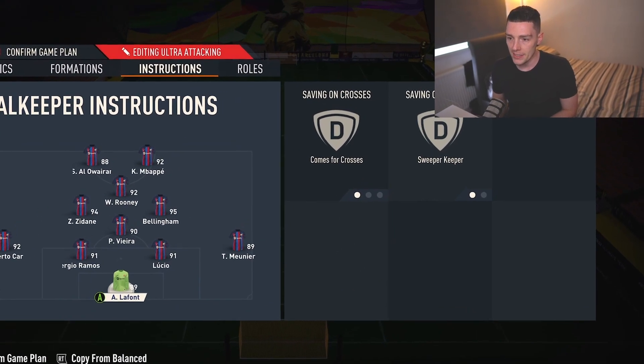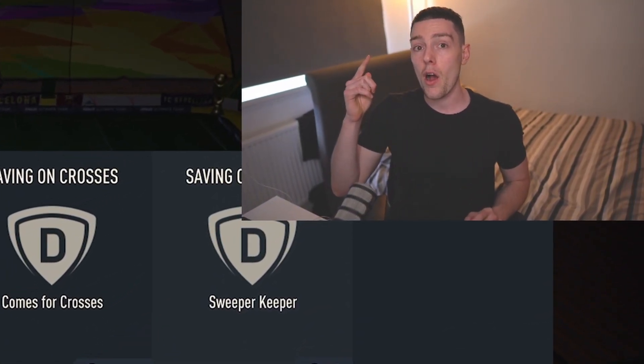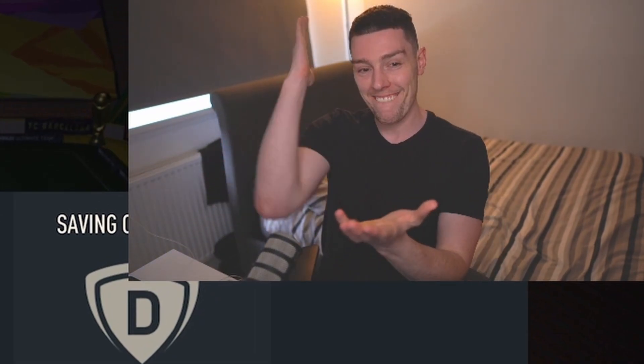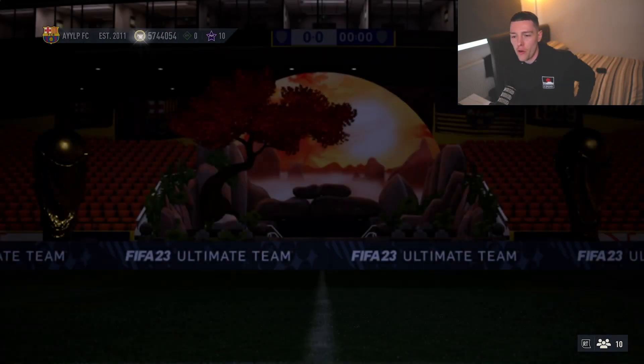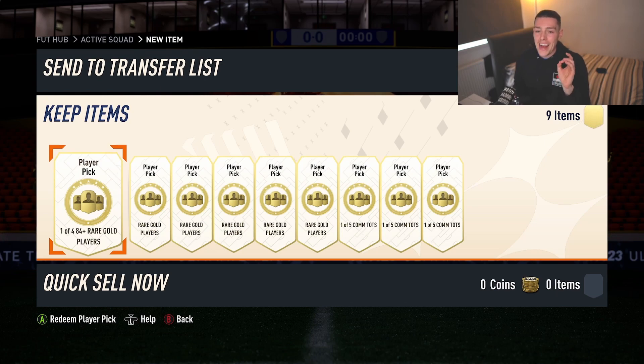That is the 4-1-2-1-2. Leave it in the comments if you enjoy. We'll be right back with our rank one rewards right after this. Yes lads — rank one, rewards secured. The weekend was pretty straightforward; we didn't really get too many games where we thought we were going to lose. 19-1, rank one. We're going to see what we get in these player picks — 84 plus and 85 plus player picks.